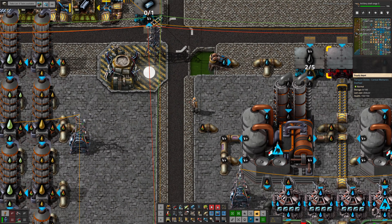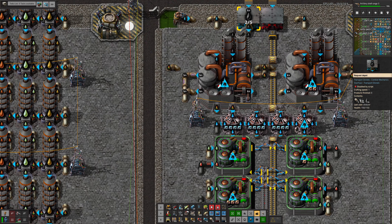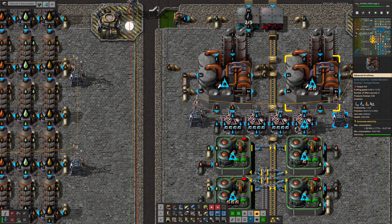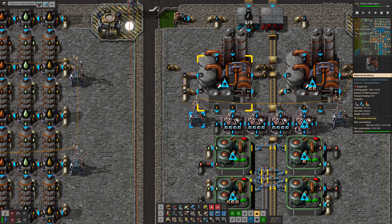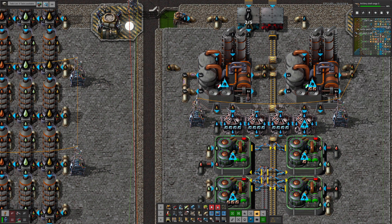I'm going to reverse this once we've gone through the build. We start off by bringing in crude oil and it goes into these two advanced chemical plants. These are beaconed — I've beaconed everything where I can and it's all ratioed out for Tier 3 beacons. This is just waiting on some beacons.